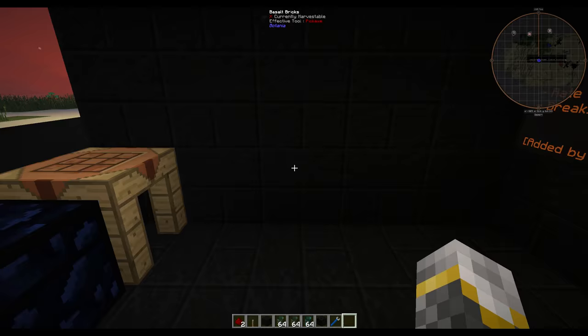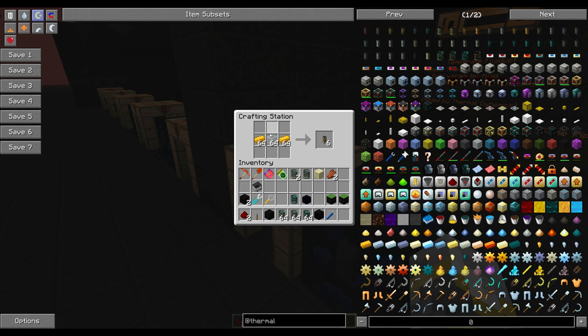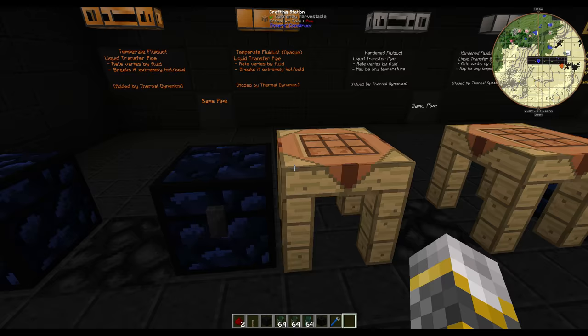These are added by Thermal Dynamics. The way you craft the temperate fluid duct is with copper on both sides and glass, and you get a temperate fluid duct just like this. You can use the Minecraft glass or the Thermal Expansion hardened glass, but the Minecraft glass is obviously easier to use. With the opaque pipe you use lead in the middle instead of glass.